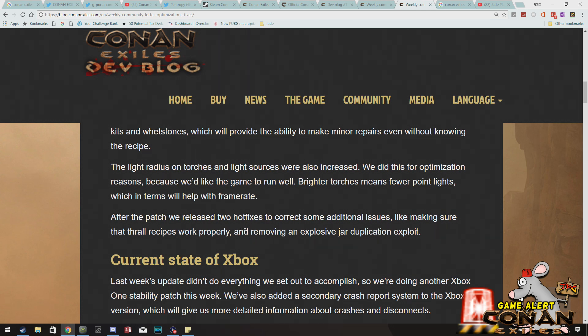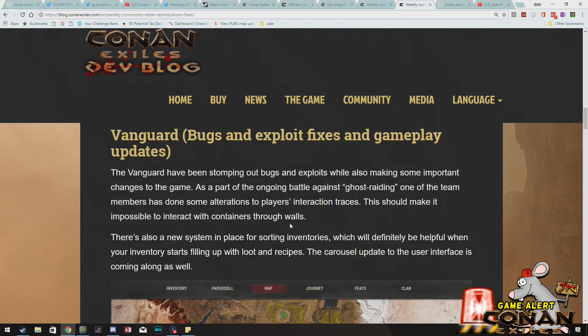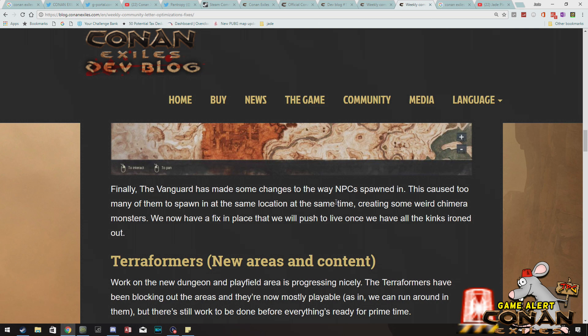The next big update should hopefully be something like the horde system, where NPCs go across the lands trying to take out players, but we'll have to wait and see — or it might even be something like mounts. They're really trying to communicate what they're doing and they've got a new system where they give information every week on a certain day. Currently they're working on a new system for sorting inventories and making improvements to something called ghost raiding. And from my server on Xbox One, I know a lot of you are upset about the way NPCs spawn — either they don't spawn at all or they spawn way too many — so hopefully there'll be a fix in the next couple of weeks.